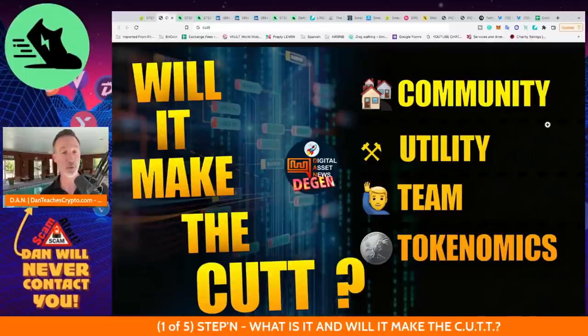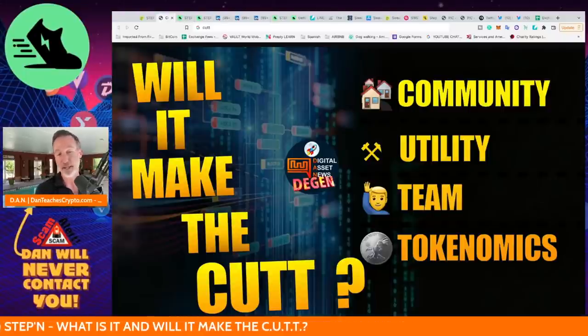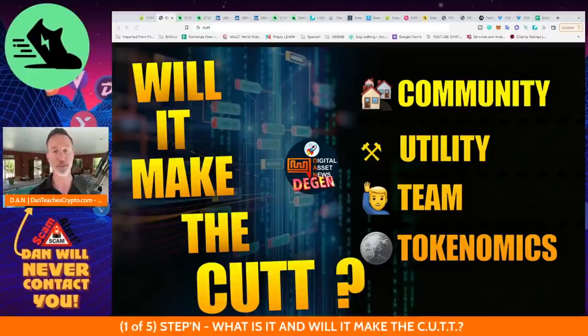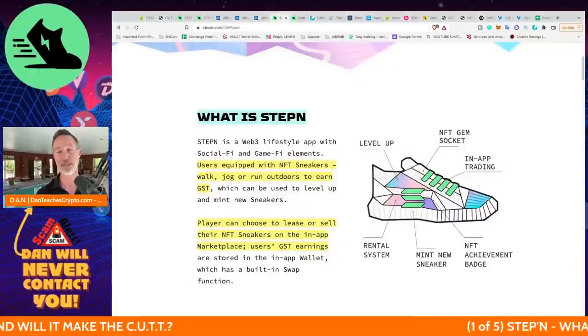I take a look at utility — what does this do, and is it a me-too product? We look at the team and what they've done, which can indicate where they could go. And lastly, we look at tokenomics to see if this is a project you might get dumped on. So let's break into what STEPN actually is.